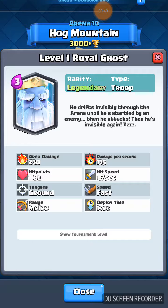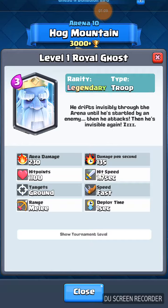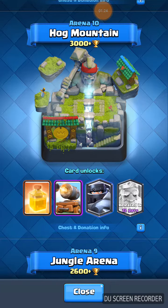Maybe like a princess or something that does splash, so he'll walk in front of something that'll do splash. Then he attacks, then he's invisible again. So damage per second is that much and area damage is that much. He attacks ground only, and he's melee, so he'll go up and hit it — not long range.